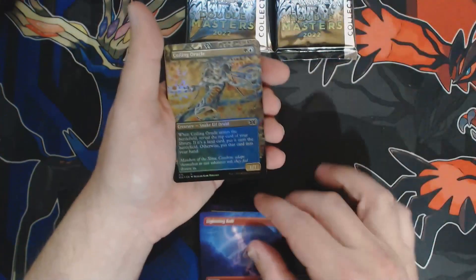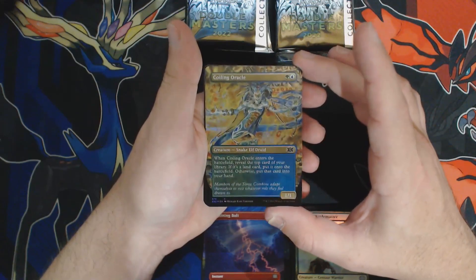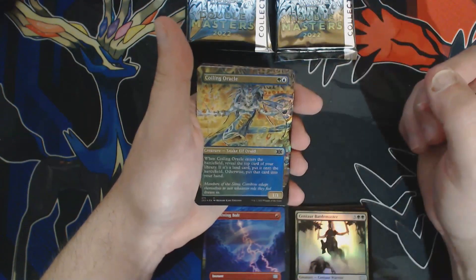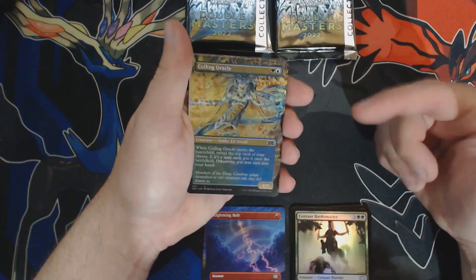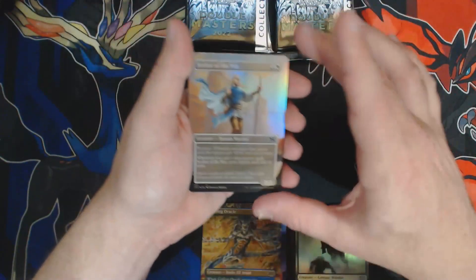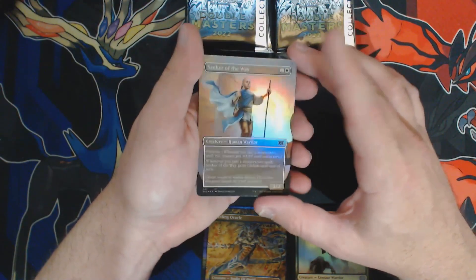Hey, Richard Kane Ferguson — Coiling Oracle foil. Mesmerizing. I know I've said it before, but it's just enchanting. What's our second one? Seeker of the Way. Still amazing art. If you play this card, pick up one of these.